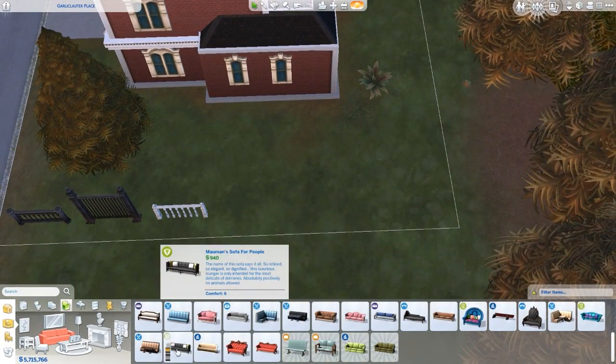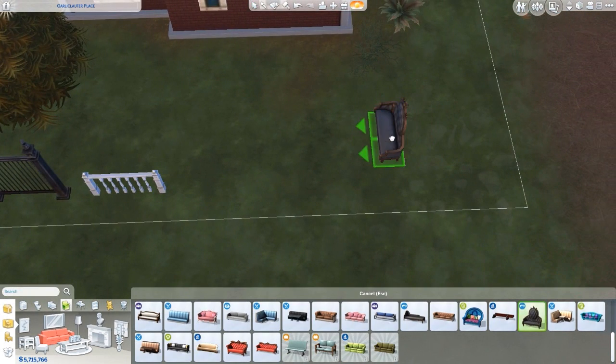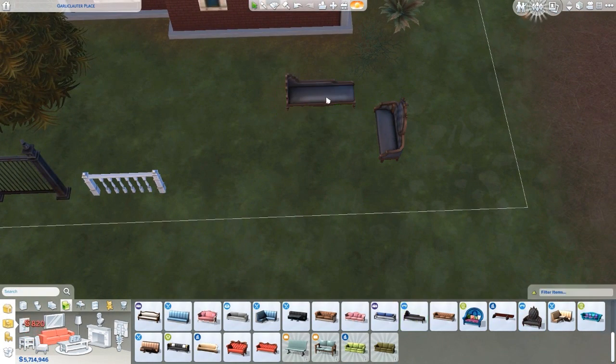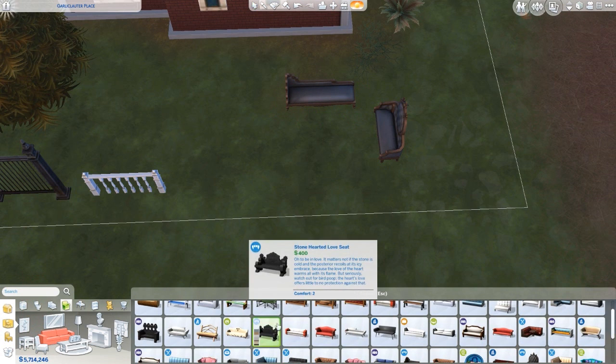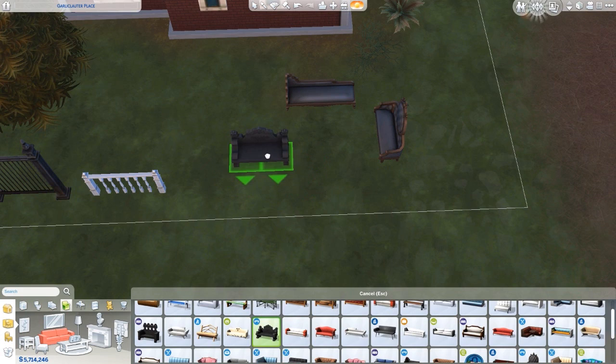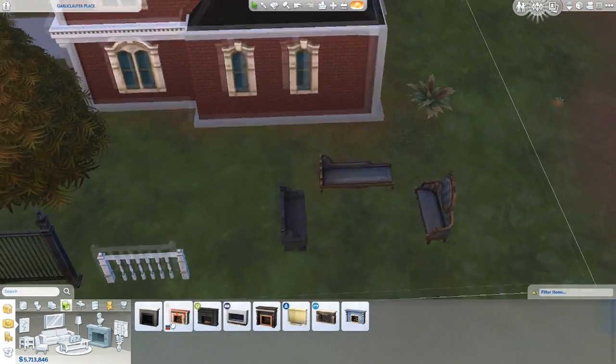You've got this couch combination right here, and then you have this random-looking loveseat made out of stone — I don't know who would want to sit in a stone loveseat, but be my guest. And then you get one new fireplace.